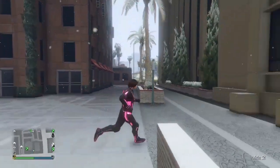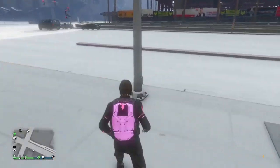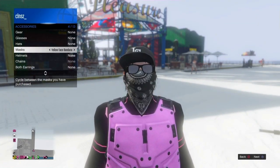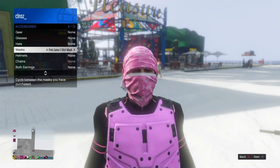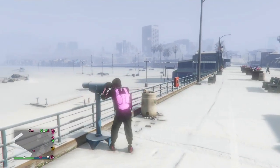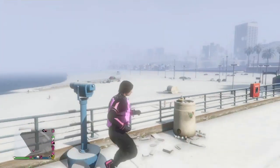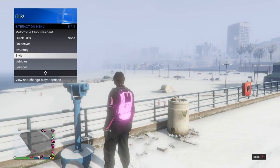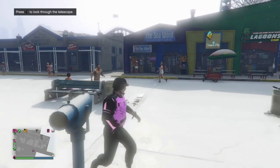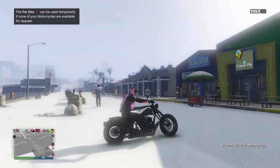Once you spawn in, you'll notice you don't have the modded outfit on. Open the Interaction Menu and equip the outfit. Now it's time to add the head components — I'm using a pink t-shirt mask. If you don't have one, go to the mask store, go to Crime, and it should be there. Then do the telescope glitch: run toward the telescope, click right on the d-pad, and let the game glitch you out. Open the Interaction Menu, go to Accessories, throw on a pair of goggles and a bulletproof helmet — all three components will merge together.